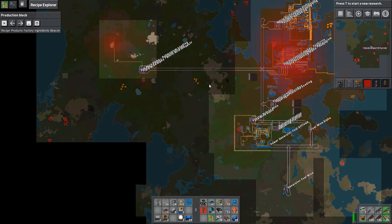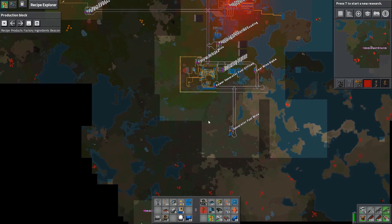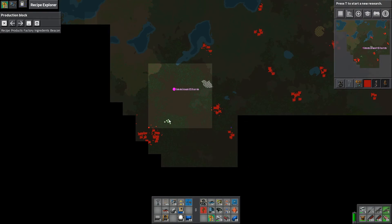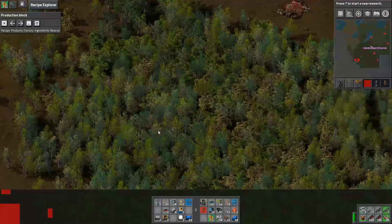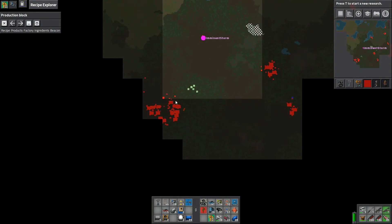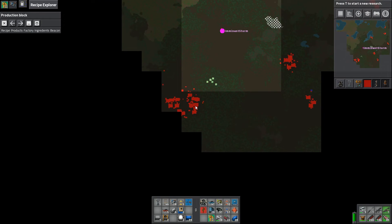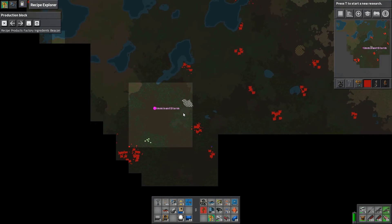So that is what we are going to work on here. We have a lot of nests to clear out, and while we were working on this, we actually discovered this large natural gas area right there in the middle of that forest. But it is basically occupied by this massive biter nest. So we are going to have to deal with that.